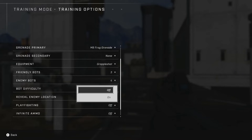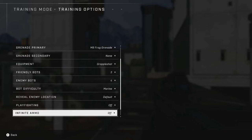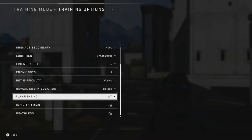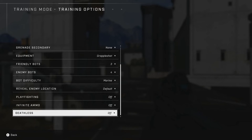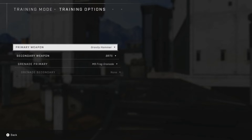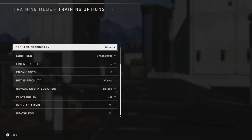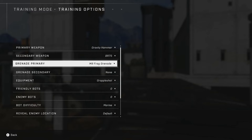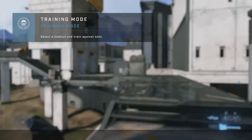You can also turn on play fighting, though I'm not exactly sure what that is yet. Additionally there's infinite ammo and deathless, which makes you invincible and unable to die. Quite a few options to choose from, and there may be more when the official game comes out. I'm going to turn on infinite ammo, turn on deathless, and set no bots — I just want to explore around and have some fun with the grapple shot, which is something new in Halo Infinite.